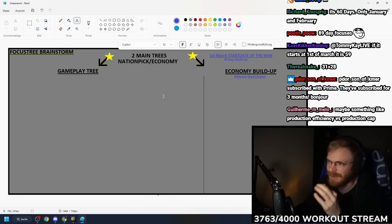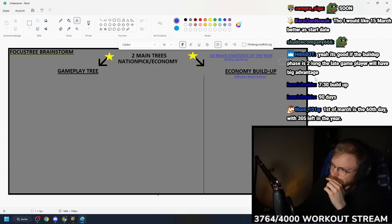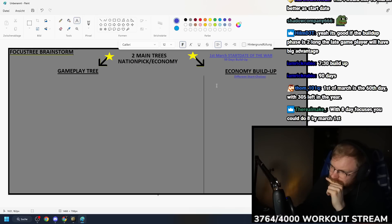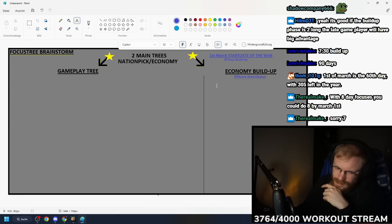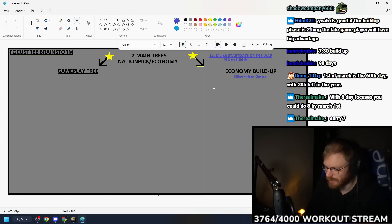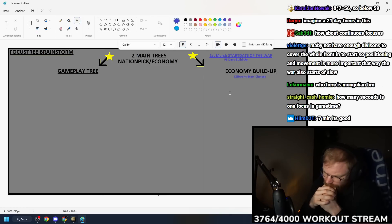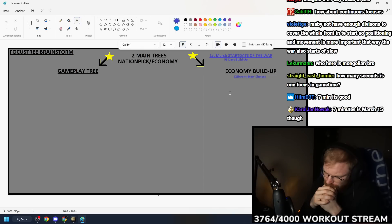It also depends on how many starting focus options we come up with - if there are 20 options we have to change the timings. Seven-day focuses give about 10 total focuses, and with three paths of three focuses each - three trees of three - that's what I want as a caster. That's why I'm against instant focuses: with 8-day focuses the caster and viewers can actually realize 'oh, this focus is being taken, my brain understands it, it's not too fast.' Some chat mentions continuous focuses, but that seems like something for after the build-up.